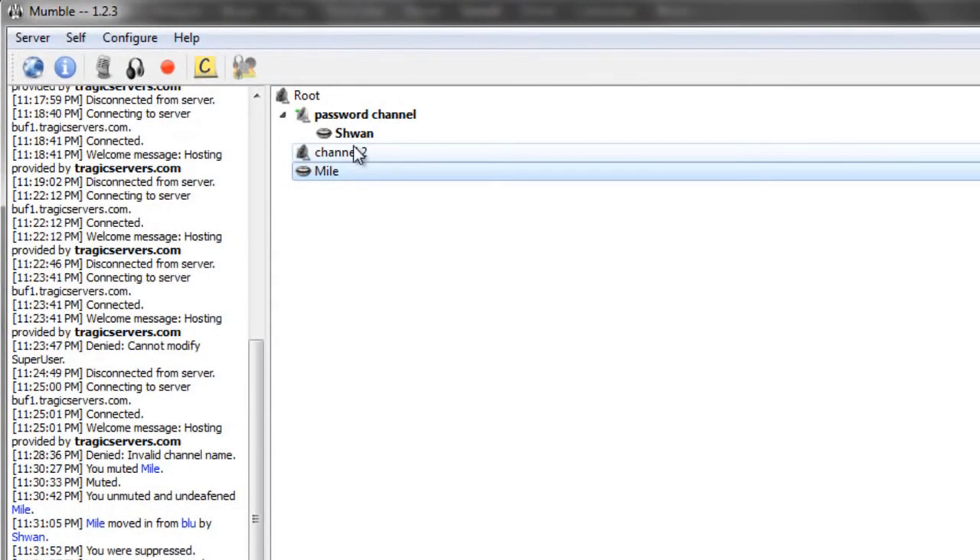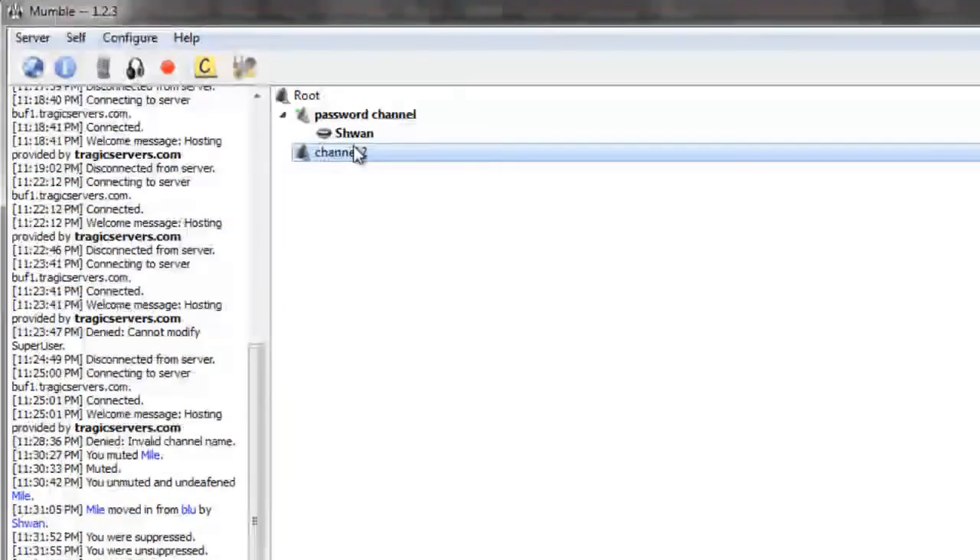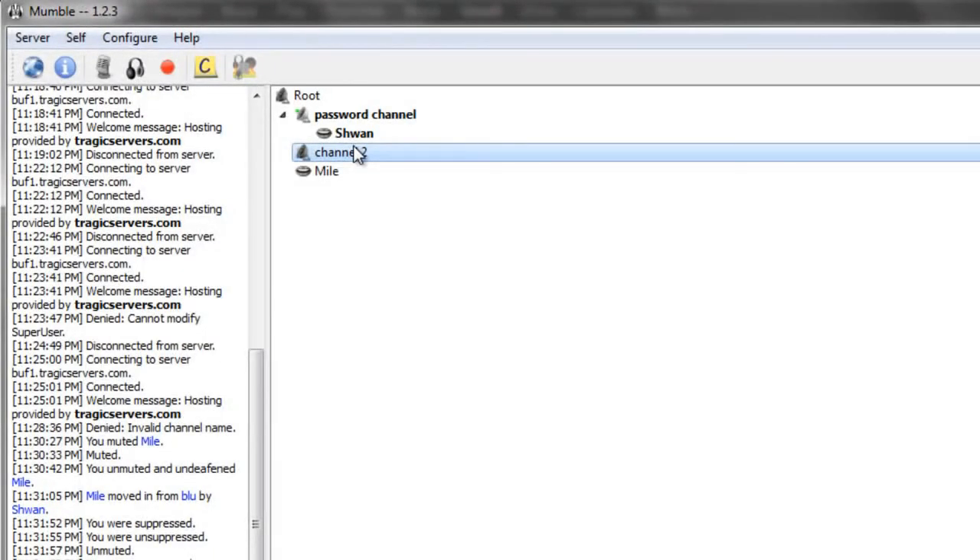And there he is. So that's it — that's the end of this Mumble tutorial. I went through how to create a channel, a subchannel, how to order a channel, how to put a password on a channel, how to link a channel, and a bunch of other stuff. If you have any other questions, you can submit a ticket on TragicServers.com. But I hope you won't have to because I've covered a lot of information in this video. Enjoy your Mumble usage.